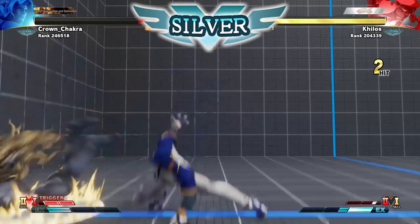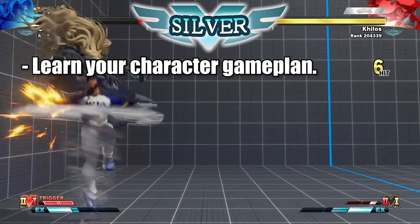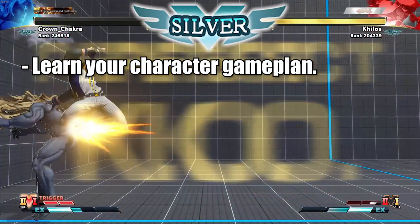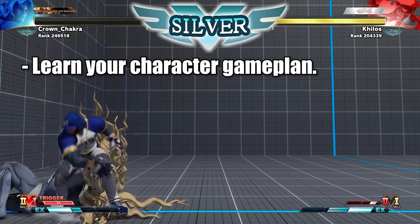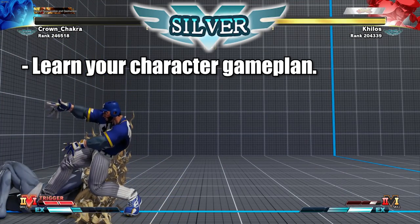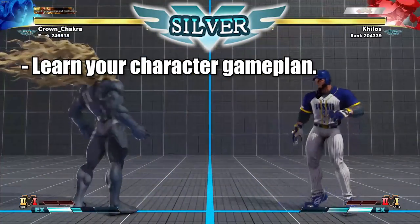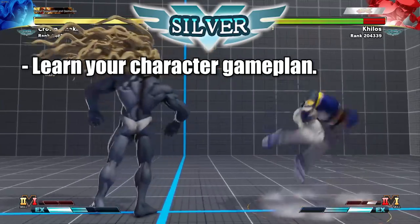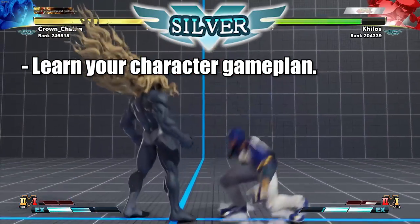The first thing — and it might come off as obvious — is to learn your basic character archetype. For example, if you're playing Zangief, understand that you need to play the grappling game. If you're playing Guile, you play the zoning game. If you're playing Cammy, you play the rush-down game. Previously you could get through Bronze with just basic attack and defense basics, but in Silver you'll have to start playing your character's role.